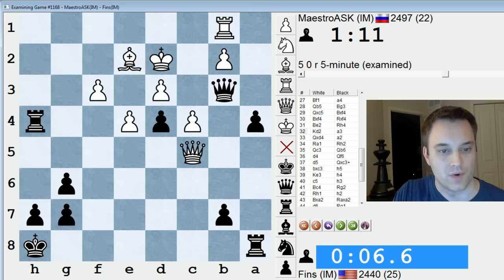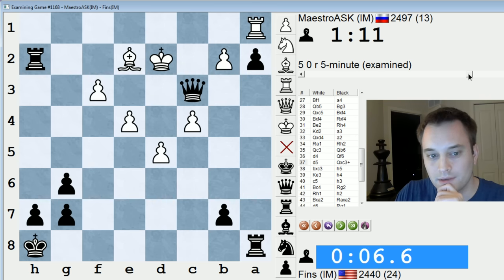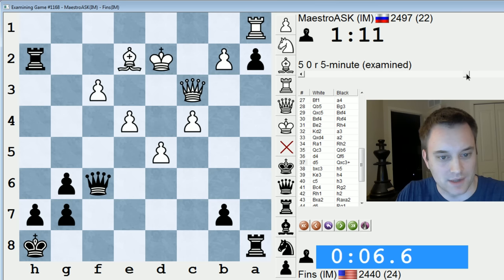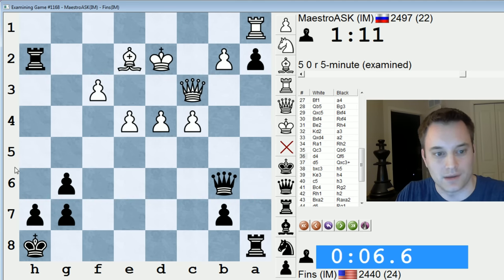But given how much material I'm up and his position being pretty much in tatters, I'm sure there was an easier way to convert this. It's interesting — he's down so much material, but he's offering a trade. I think he did that for time management reasons. He knows I'm getting low on time and wants to remove any danger of me launching an attack and mating him. Maybe he's hoping that if I were to swap on c3, he could push these pawns and drum up some counterplay.